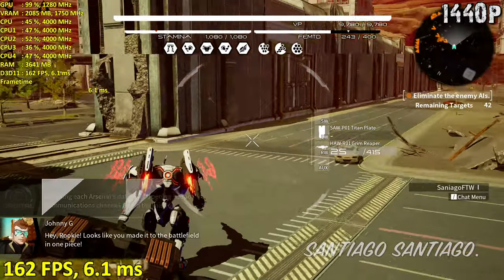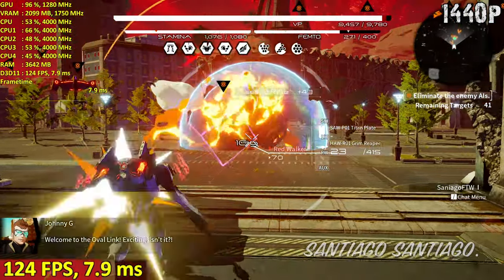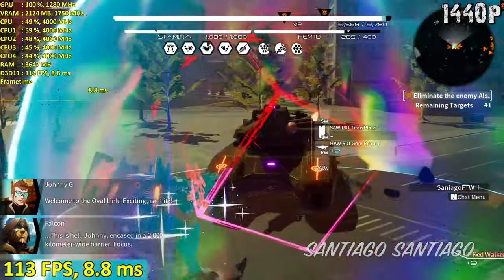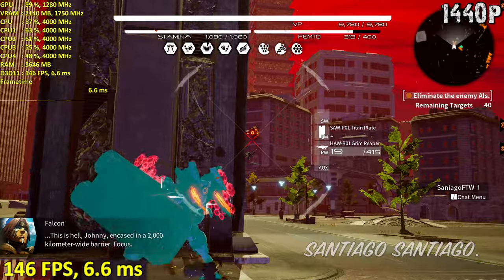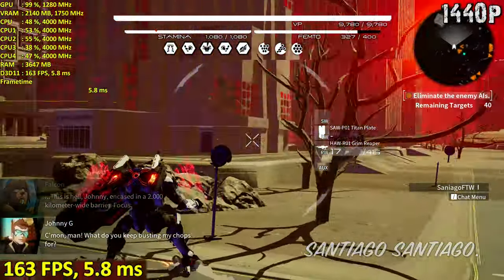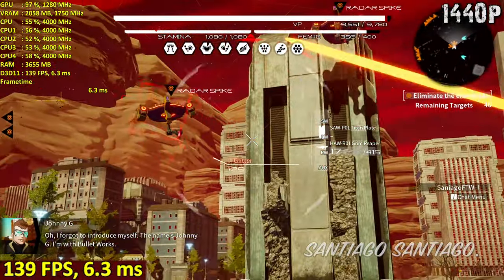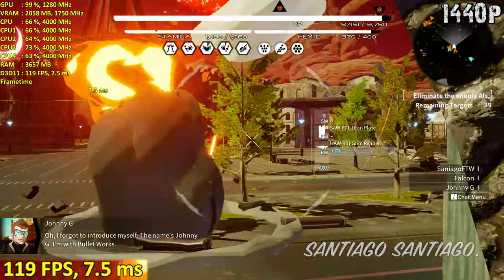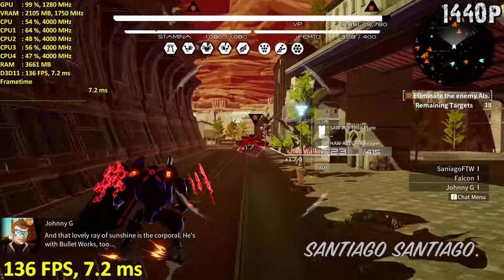Hey, rookie. Looks like you made it to the battlefield in one piece. Welcome to the Oval Link. Exciting, isn't it? This is hell — based on a 2,000-blocker-wide barricade. What do you keep busting my chops for? Oh, I forgot to introduce myself. The name's Johnny G. I'm a forwarder. And that lovely ray of sunshine is the Corporal — he's with Bullet Works, too.